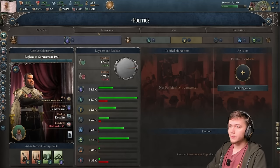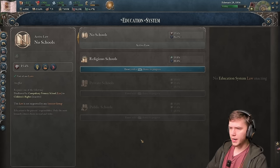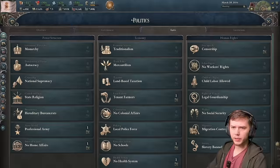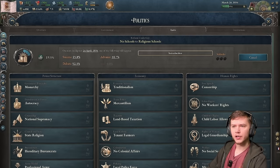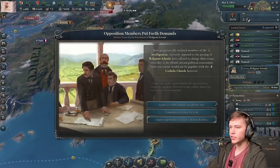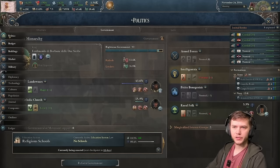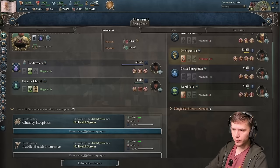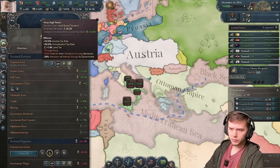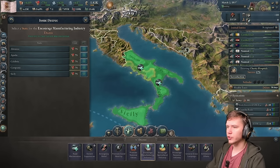We'll unpause and we're pretty much gonna do nothing until we get nationalism. In the meantime, I'm gonna go ahead and see if I can pass any government reforms, though none of this is really gonna matter because of an event that comes later. I'm gonna try and get religious schools going, and then also potentially charity hospitals. I threw the Catholic Church into the government. We also want to start getting the Italian states to like us and try and get them into our customs union. We also want high taxes to build up the economy, road maintenance in places I plan to build, and encourage manufacturing.